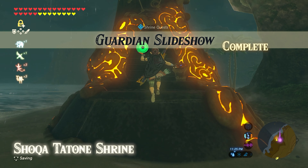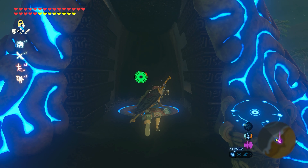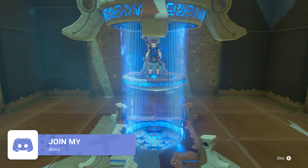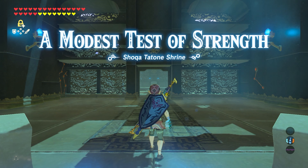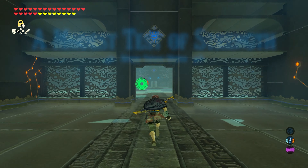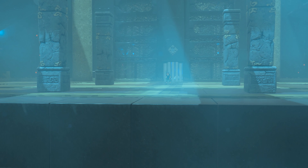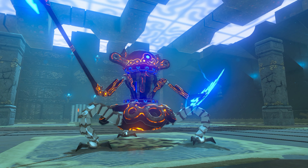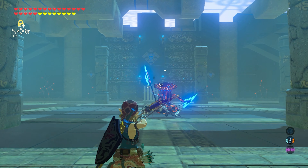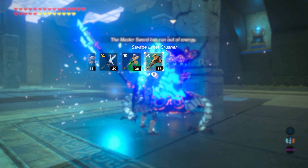Now my question is, because of everything we had to do — Link, is this going to be a blessing? Or are we going to have an actual shrine test here? Let's see — it didn't load all too quickly. I don't see any water. A modest test of strength — the Shokatatone Shrine. Okay, we'll keep the Master Sword on just because I want it to run out so it can start recharging. I think it's been a bit since we had a test of strength. What I want to do now is switch over to the Savage Lynel Crusher.